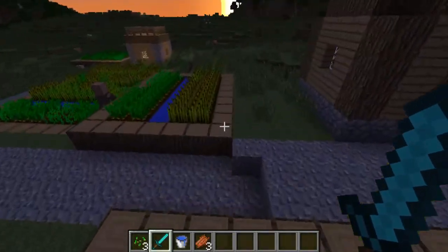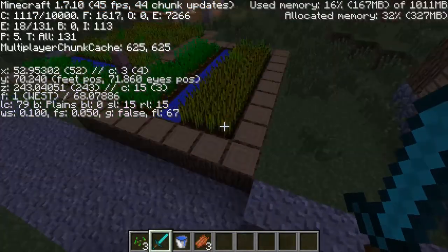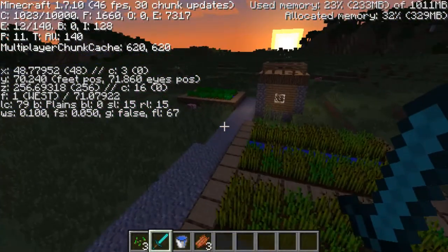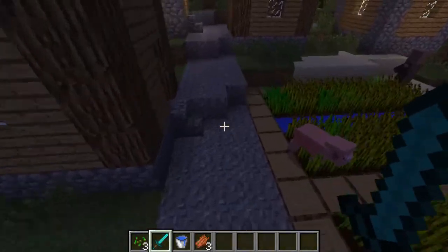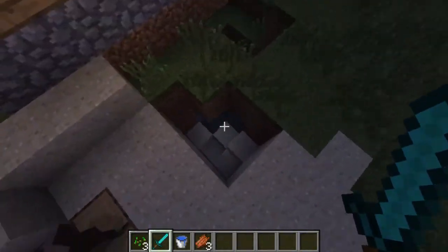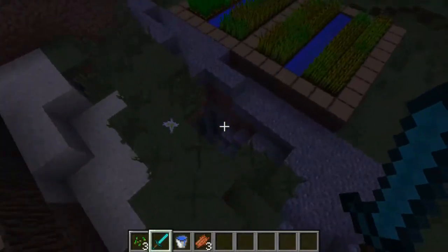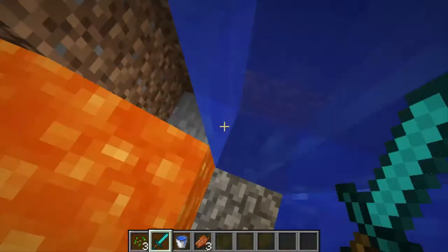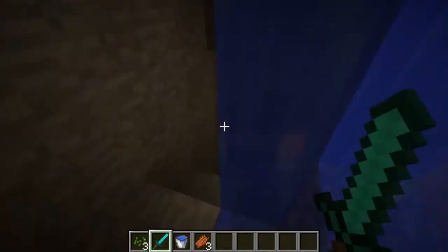So you spawn right in a village. And if you look around the village a little bit and go down the main path or stray a little bit off to the side, you'll notice that there's a cave system down here and it's a really good cave system too.